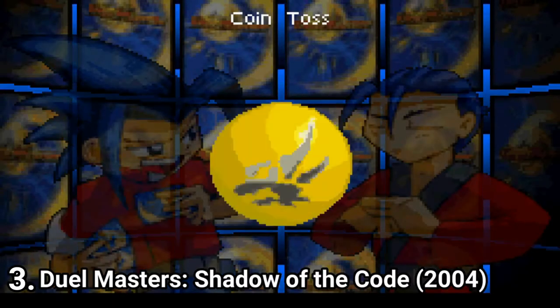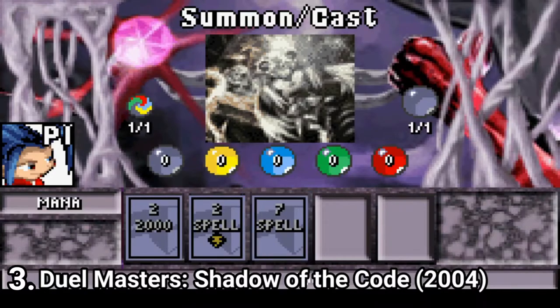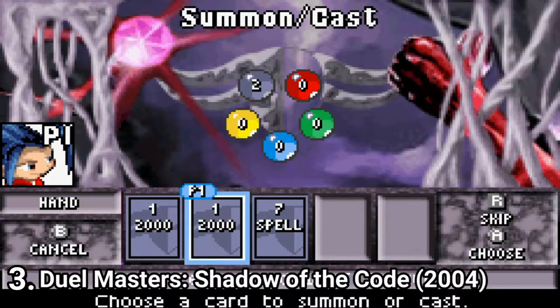Duel Masters Shadow of the Code has more cards and smarter AI — the AI at least tries to win this time — but the game is still bad. Still, it's the best out of the trilogy, because the AI at least tries to win.